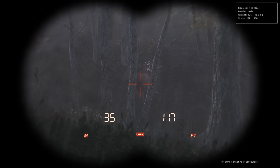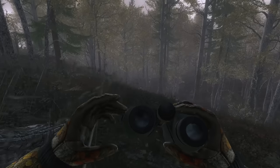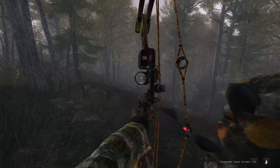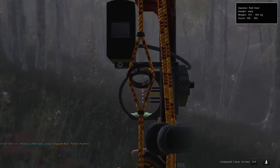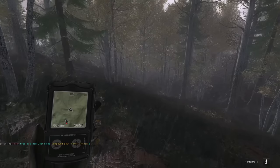It looks like we'll be starting off our hunt today with a pretty average Red Deer stack, 130 to 160. In this heavy rain, the wind is going to be a little bit stronger, so hopefully we can get the shot around 30 meters. That pushed it pretty far left — ideally we would have checked the wind, but obviously he was already standing there.